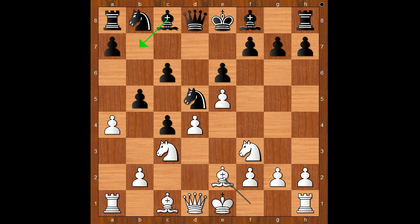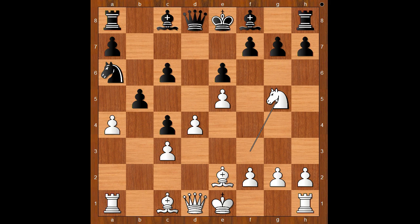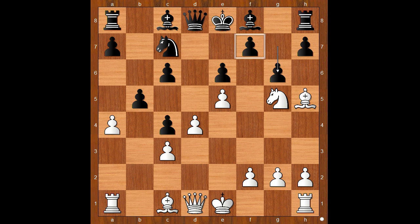Black to move. Bishop to b7 is the most played move. But Grosdov played knight takes on c3, b takes on c3, knight to a6, knight to g5, knight to c7, bishop to h5, threatening bishop — knight takes pawn on f7. g6, queen to f3, queen to d7. White to move.